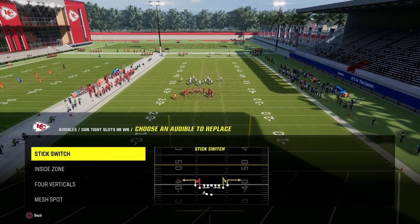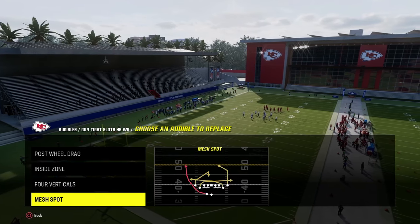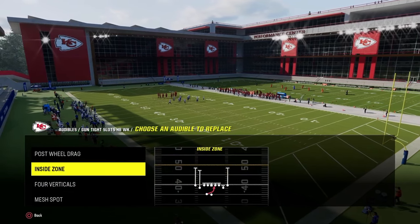The audibles we're going to set for the Tight Slots Halfback Week mini scheme are: the play post wheel drag, the play inside zone, four verticals, and mesh spot. If you wanted to, you could put the play bench in here. I like to have a run just in case they're giving me a really good look to run.